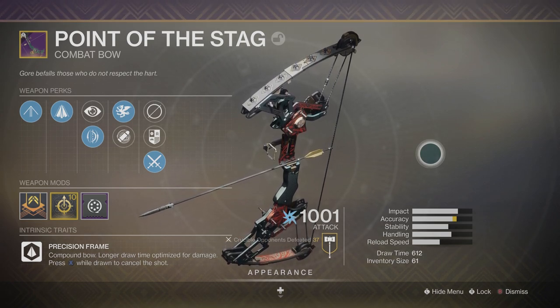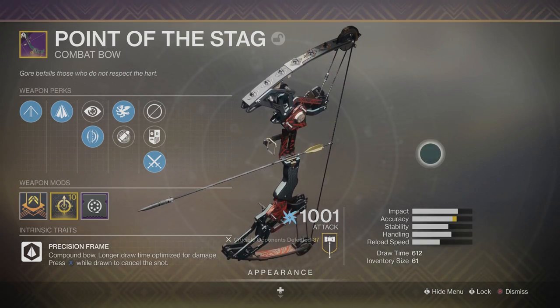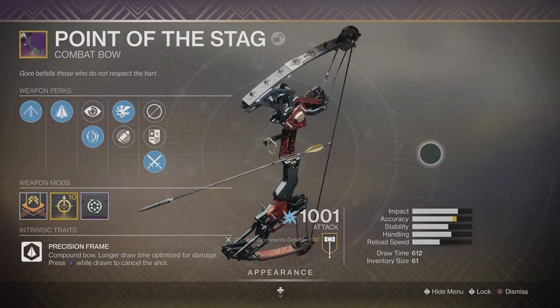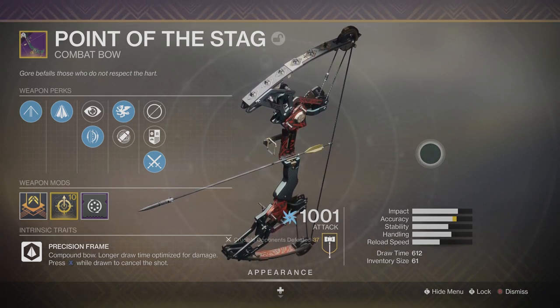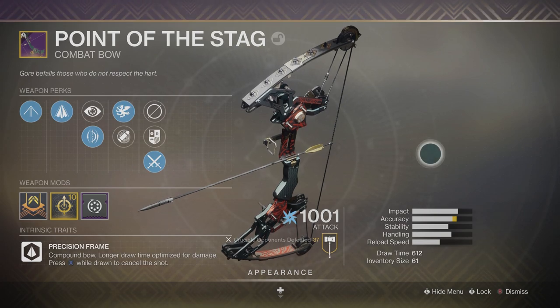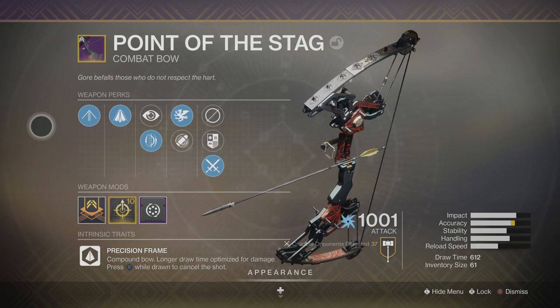You're going to have to get some kills with hand cannons, submachine guns, and fusion rifles. Then you're going to get to a step where you have to get kills with the bow, and once you get to that step, you actually get the bow dropped in your inventory. So you don't actually have to complete the Iron Banner quest to acquire this bow, which is pretty cool. Guardians, let's go over the perks that come on this bow.